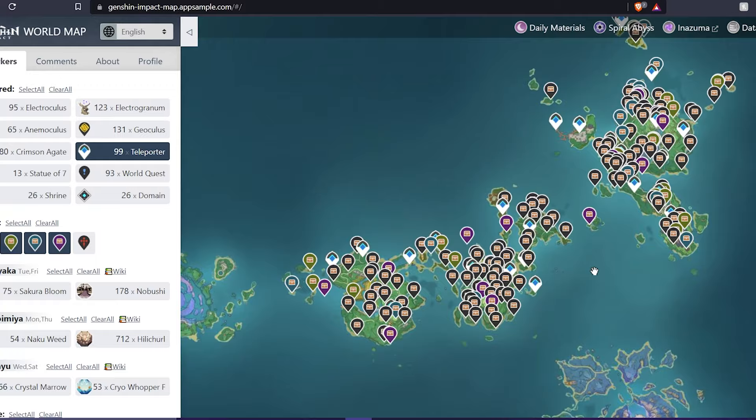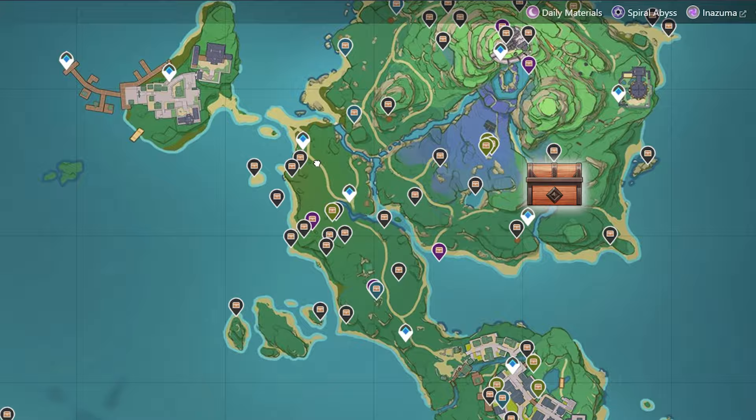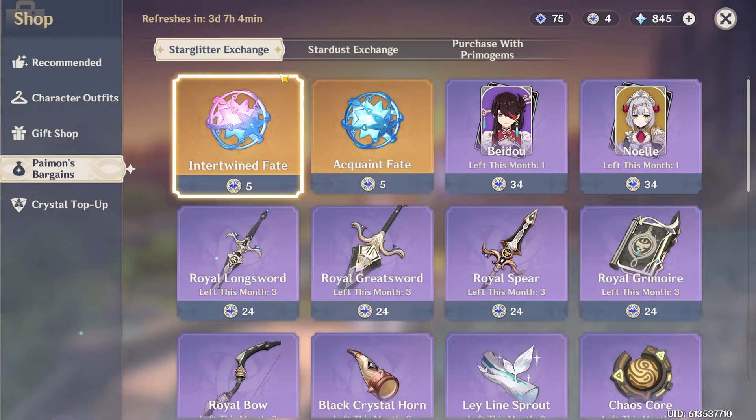You can also get bonus mora from opening all the chests in Inazuma as well. To find these chests, you can go to the Genshin Impact interactive map that shows you all the chests in Inazuma.